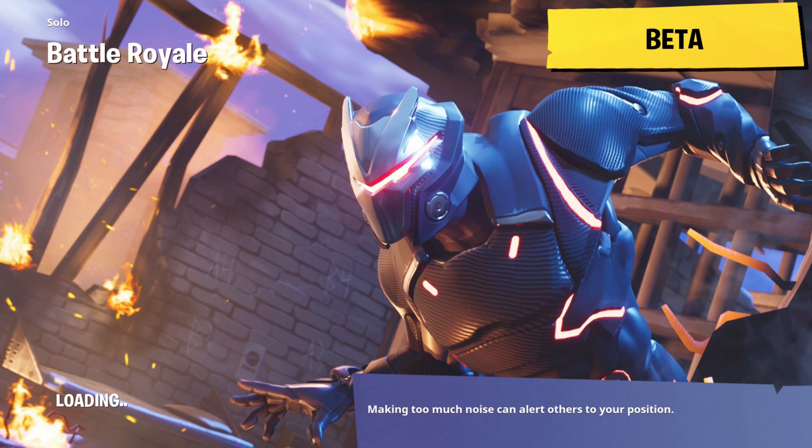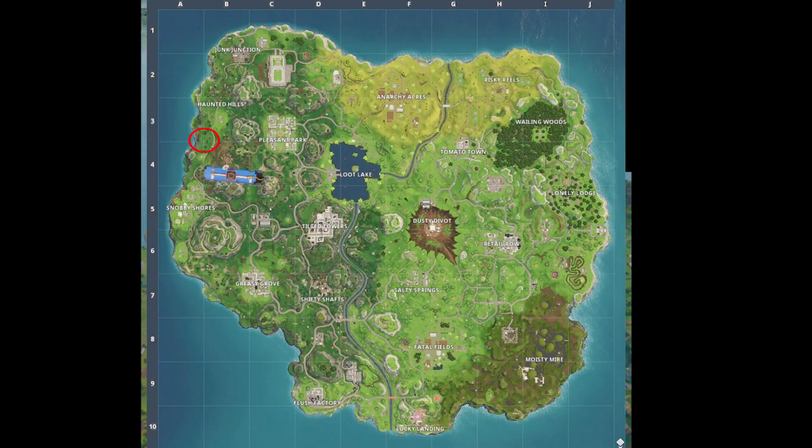Here's the second one, and what you're gonna have to do with this one is go to the coordinates that are on the wall right here, and that'll be in between A3, B3, A4, and B4. So you just have to go to that on the map, which I'll show right here, and then there should be a little patch of dirt in the grass marking exactly where it is when you land there.